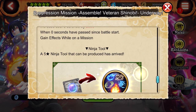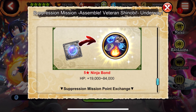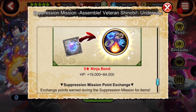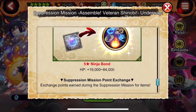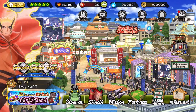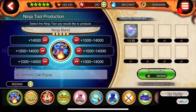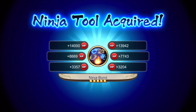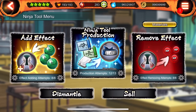There's also a new ninja tool. When you get these little circular ninja tool materials, you can go to the ninja tool shop and create a tool that has a ridiculous amount of HP. You have a guaranteed 14,000 HP on one, and the rest have a chance to roll anywhere from 1,000 to 14,000 HP.